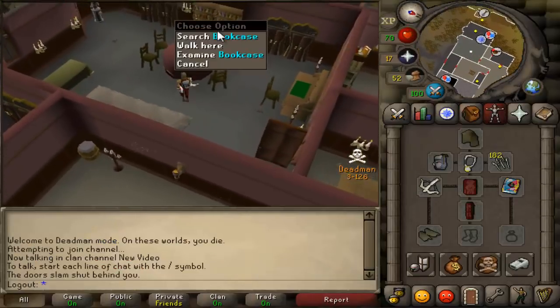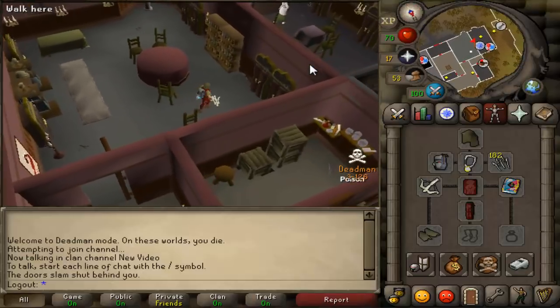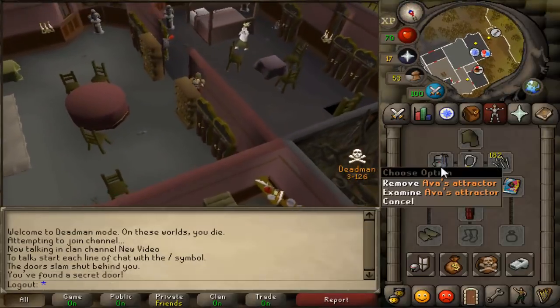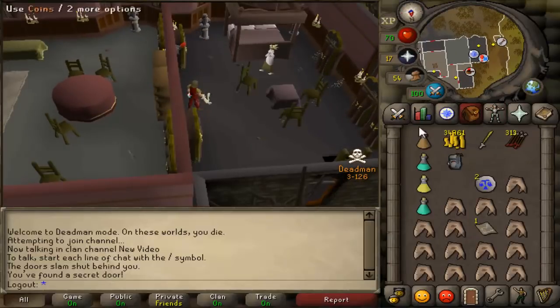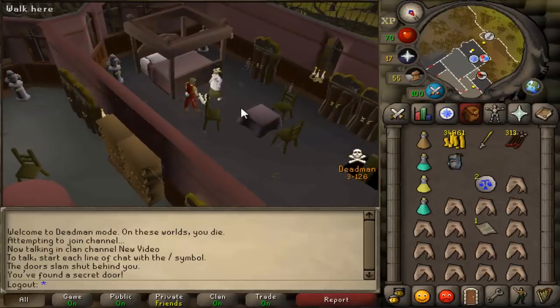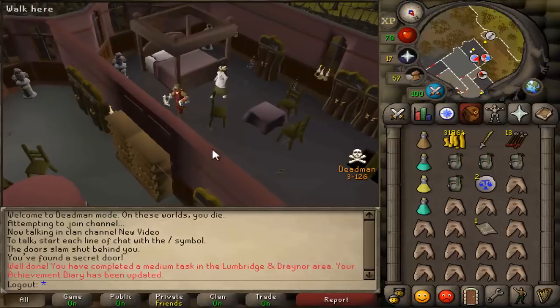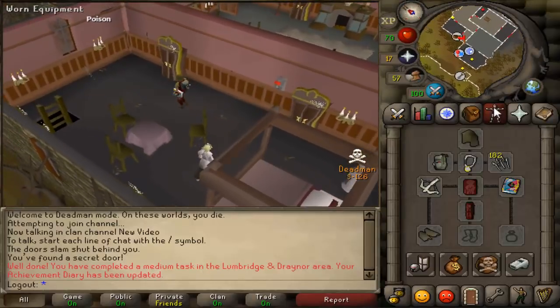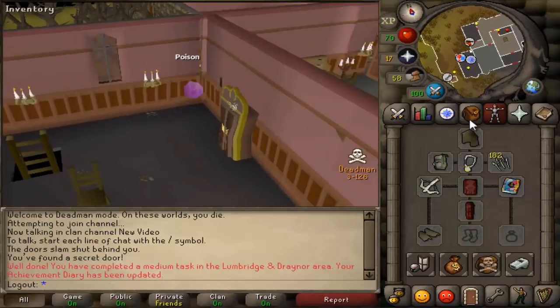Since I still have the Ava's Attractor, I decided I wanted to go ahead and upgrade it because I lost it when the Hellhound killed me. So I'm going to upgrade this. And I figure while I'm here, I might as well buy a couple more devices because that way, in case I die, I don't have to keep coming back here. I ended up buying four Accumulators total. Time to get on that Greater Demon Slayer grind.